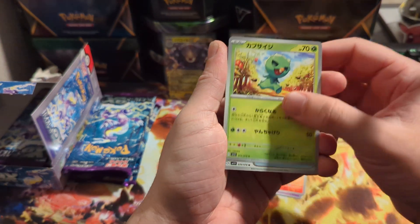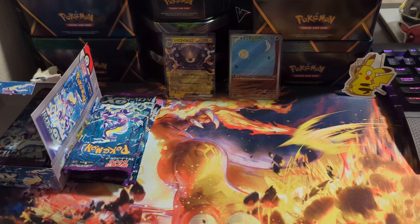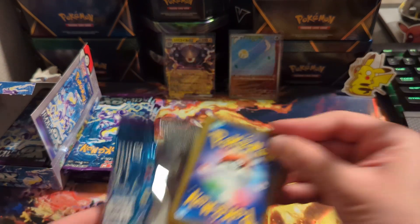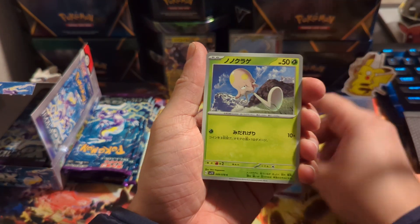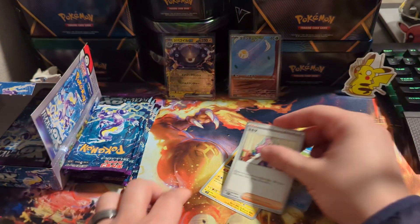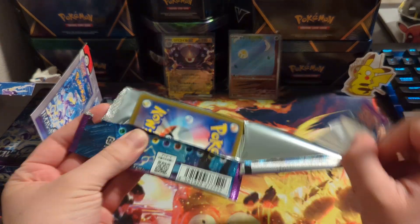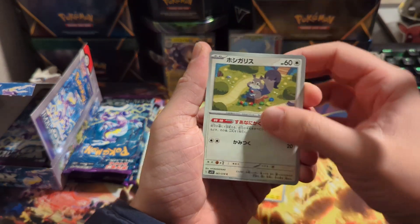We got Shuppet, Pansham, and finally a nothing — we got Florgus. Finally nothing in that pack, finally got a non-holo. But even then, you don't even get a rare guaranteed in these packs. This card right here — we want the full art, that's what we want our secret rare to be: her full art. I think it's worth like 300 to 400 bucks right now. Crazy. I think that's the most expensive card in this set.